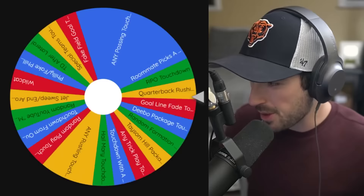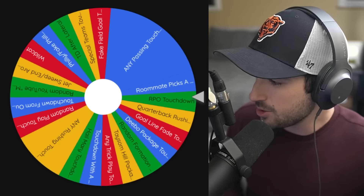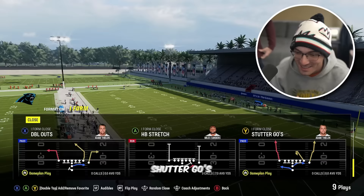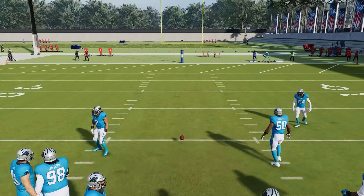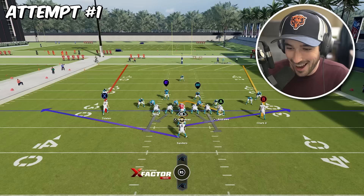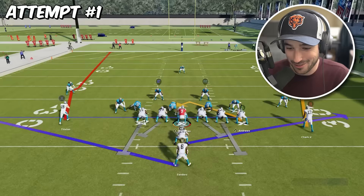I would like to do something fun. My roommate could absolutely troll me horribly. Stutter goes — the play that Tom picked just so happens to be stutter goes from I-form close, which is just lovely. We're on the 30-yard line. I'm just going to have to get lucky — throw it up. We might sub in Mark Andrews here.